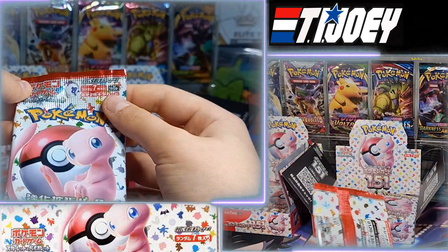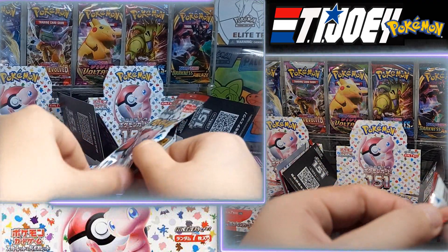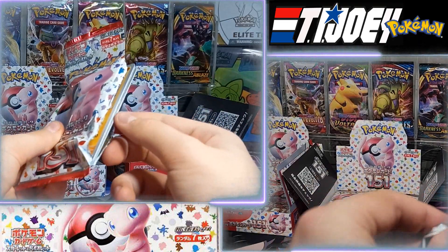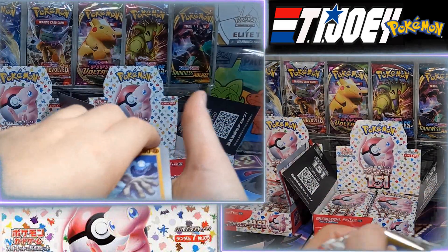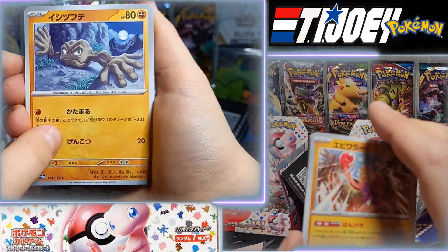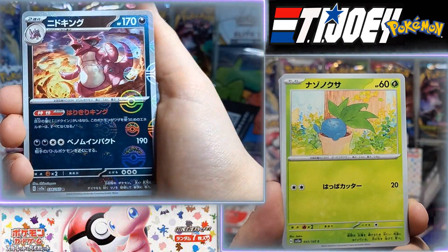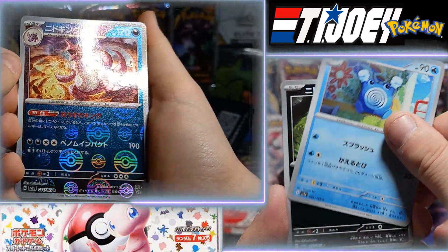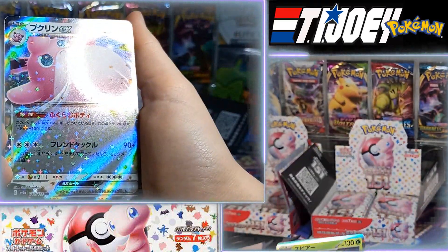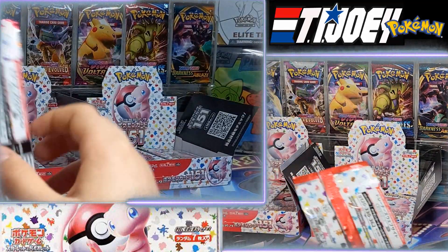Next pack — hopefully I won't struggle as much. I'm going to do a card trick. Geodude, Paras, Abra. Not a Master Ball — another Master Ball! Two Master Balls. Wigglytuff. Two nice hits so far. And nothing for me.